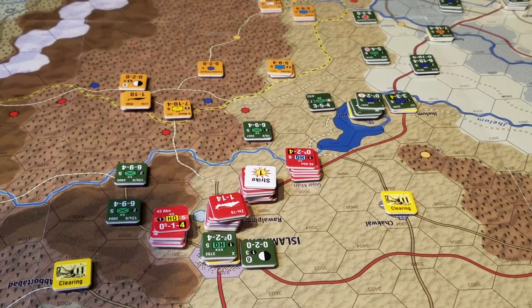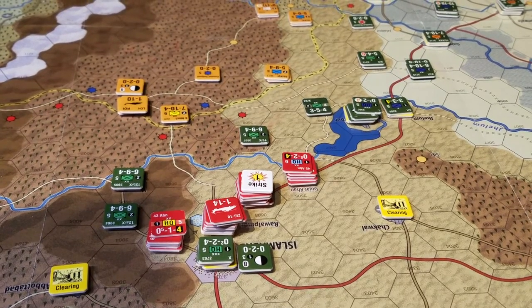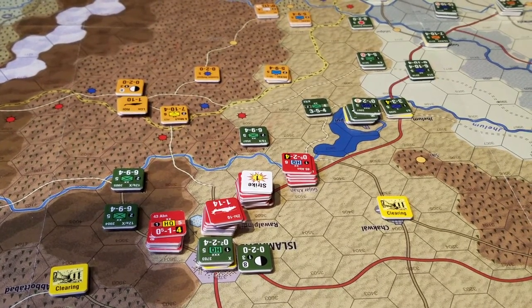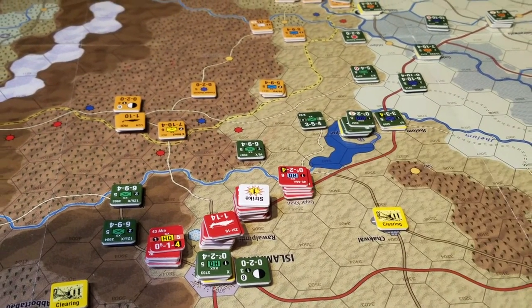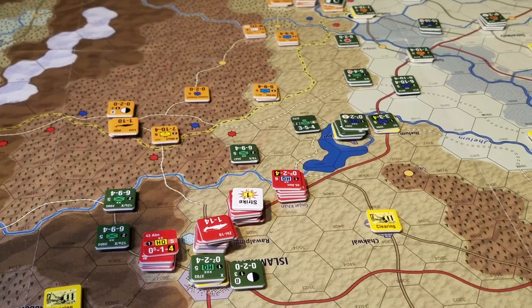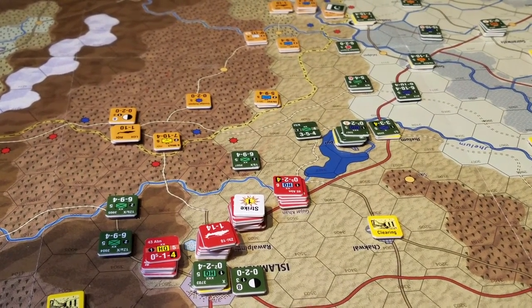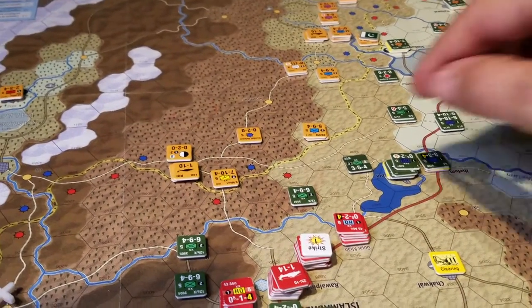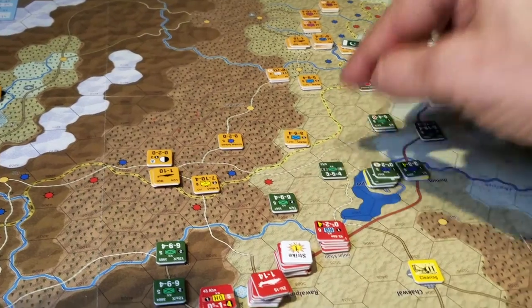It takes a lot of strikes — basically three strikes to kill it — and I'm not sure that's worthwhile. So what I did do, if you'll see this unit down there, rather than attack that HQ, I attacked that unit in the open, and you can see it went from a 6-9-4 down to a 3-5-4.